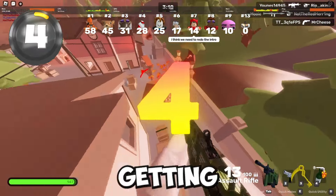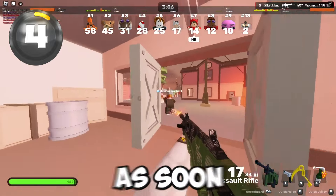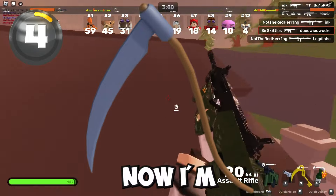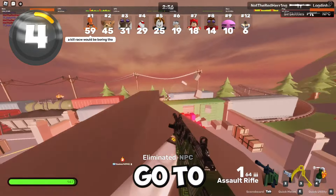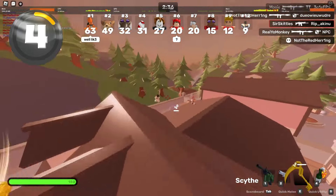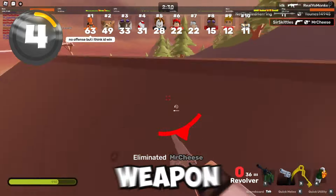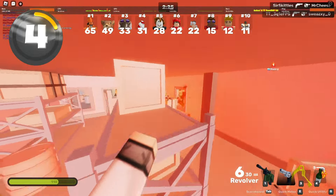For number four on this list we're getting into some pretty serious territory — these weapons you really want to use as soon as possible. For number four, we have the Scythe. The Scythe is pretty much the most standard weapon in the game — it's literally the go-to melee weapon. You get this dash ability which you can use to dash upwards in the direction you look. It's a very easy to use weapon, but definitely one of the best melee weapons in the game, period.